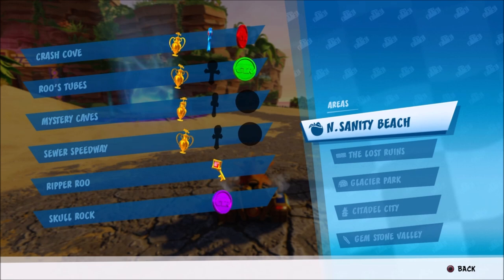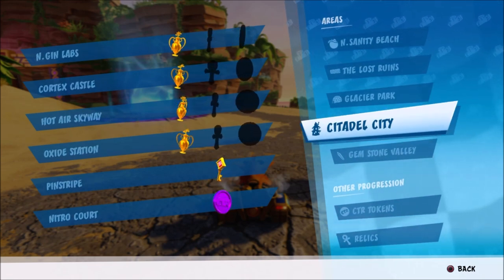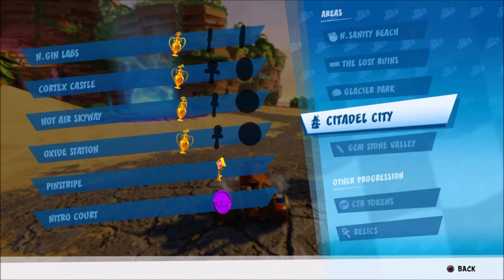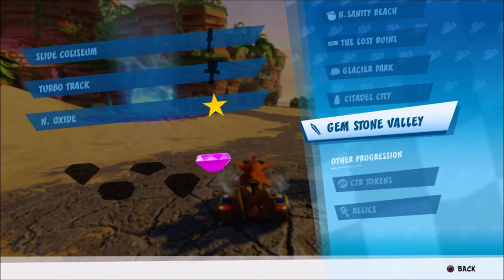You need to do a run from Antennity Beach, the Lost Ruins, the Glacier Park, the City, the Citadel, and you need to go unlock the purple gemstone. I'll show you all the locations of where you need to unlock these.